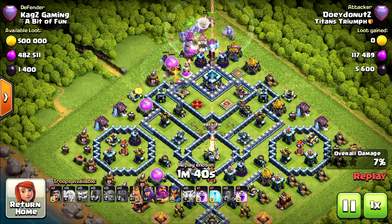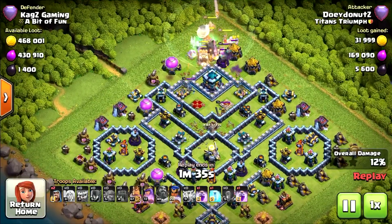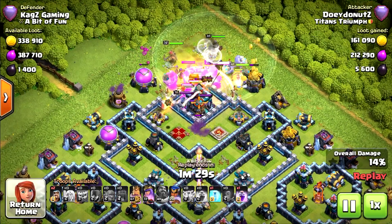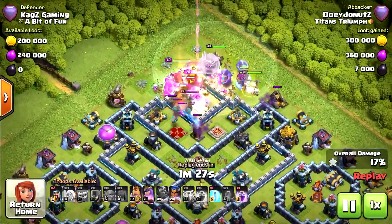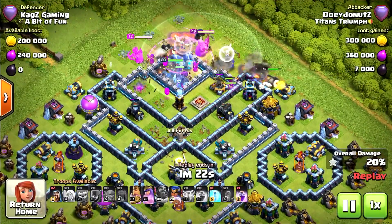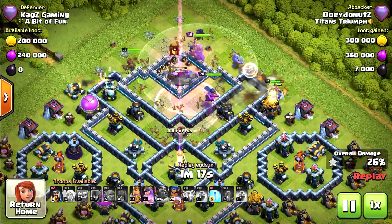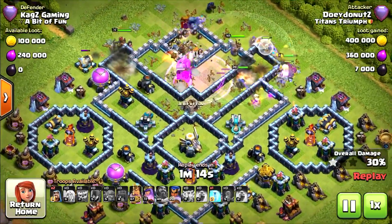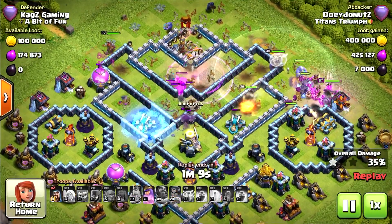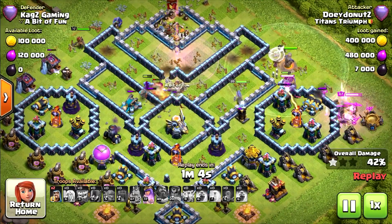Starting with all troops without funneling — not the best idea. The grand warden ability was used way too early, not even defending against anything, and then it took damage from the giga bomb. Now only one freeze and one rage spell are left. The troops are pretty much stuck outside — they'll need to break walls one by one. The scattershot looks like it will finish off the yetis there.